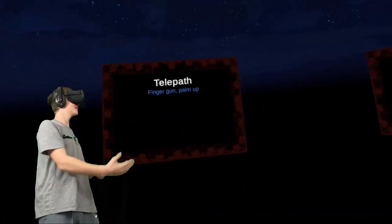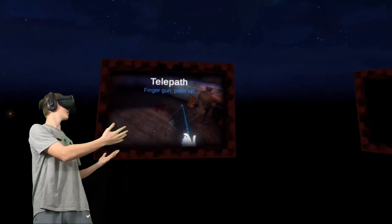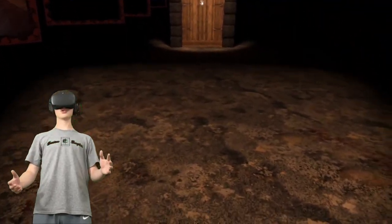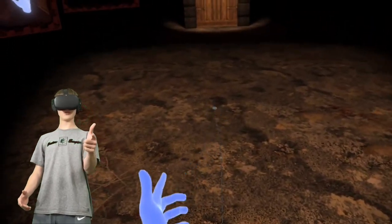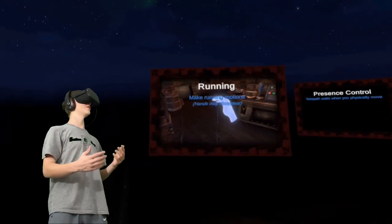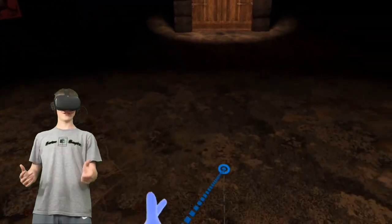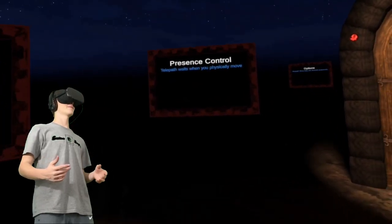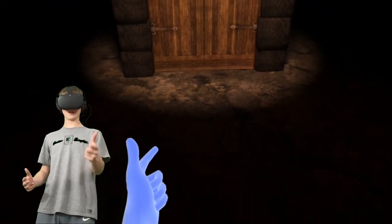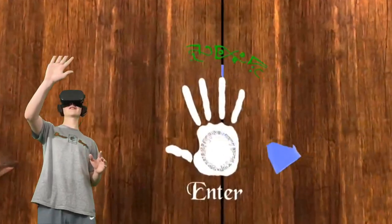This is Waltz of the Wizard Extended Edition and here are some ways we do finger guns to walk around. We stop by — stop it. Let me just get over here. I've turned on smooth locomotion. Running, you just do the normal running. Sometimes it doesn't want to work. Let's just get on with it, guys.